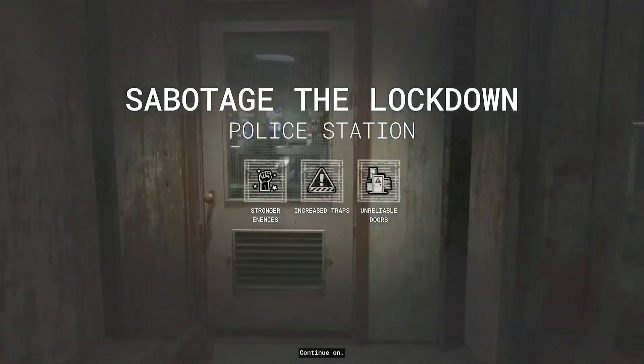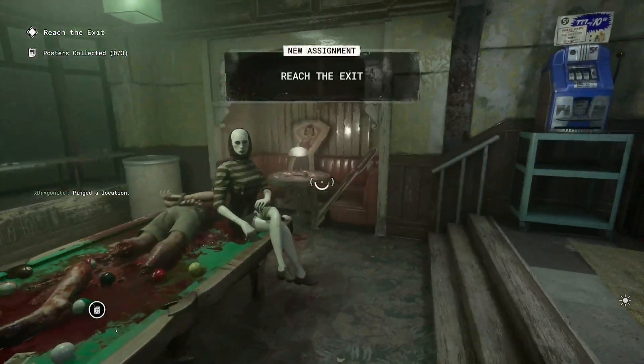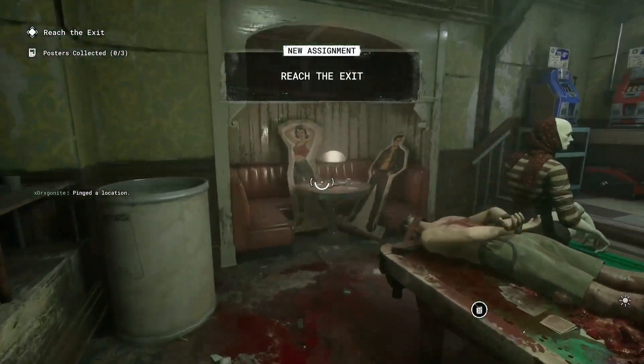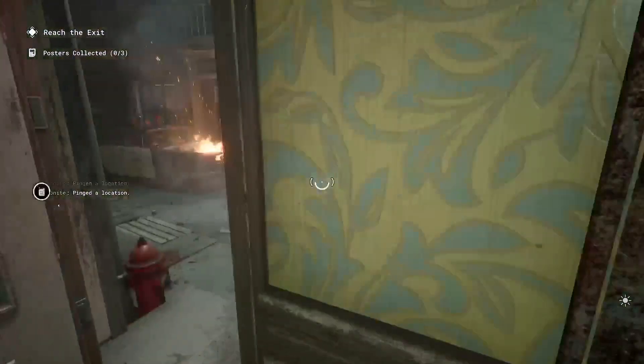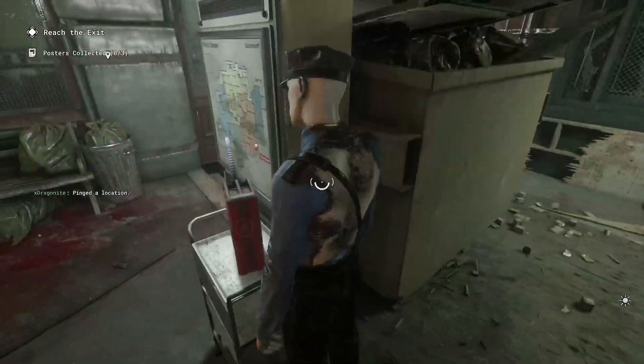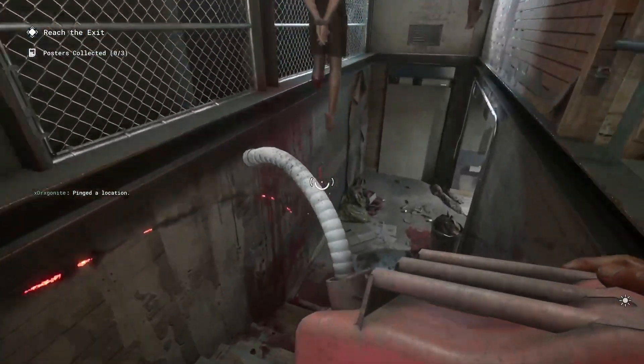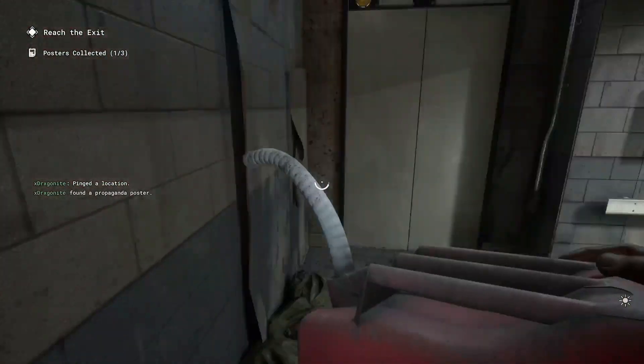I begin by instantly opening up in this room, checking for a poster on this wall. It won't be there this run, but there's also a document there if you want — I've already collected every single document. There's usually a poster there as well on that wall, and this one, so I grab that.